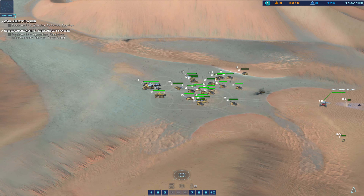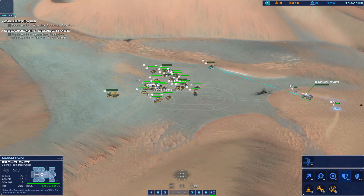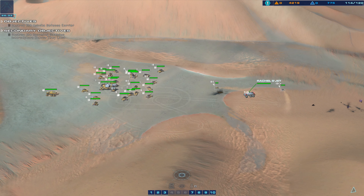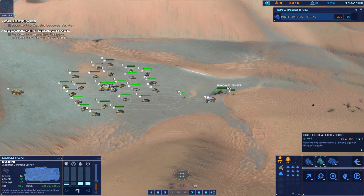The missile battery is effective against both ground and air targets. However, it can only fire while stationary. Upgrade fabrication facilities and begin producing missile batteries to counter them. Galthian interceptor group ETA: seven minutes.